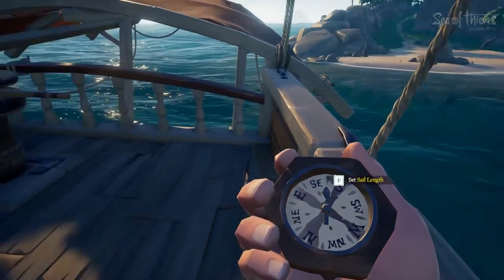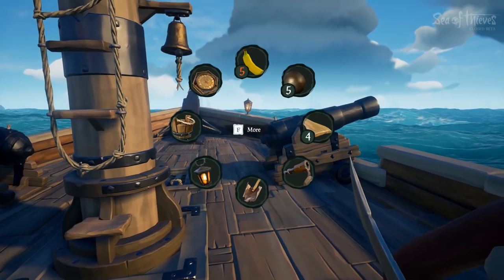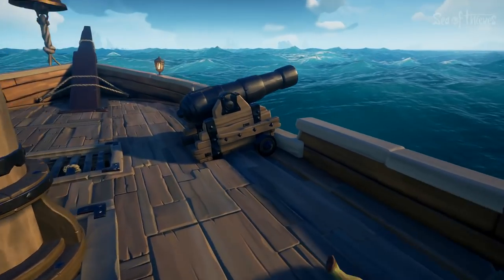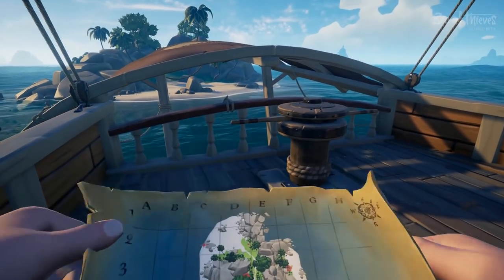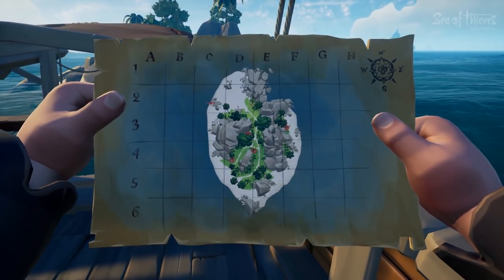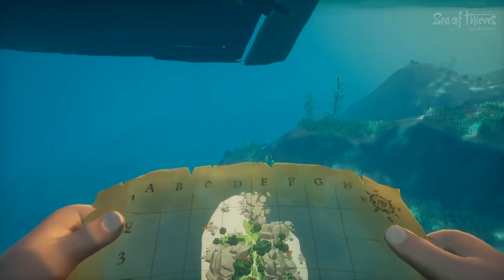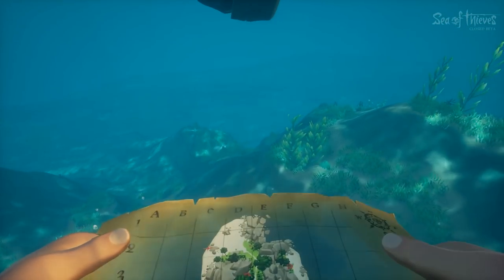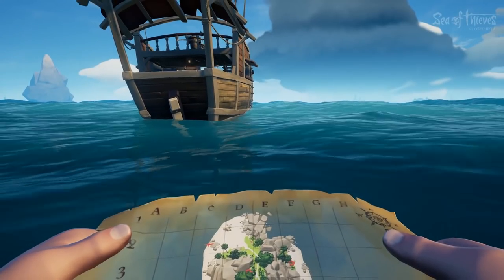And we are here at Barnacle Bay! Raise the sail, drop the anchor — you're gonna hear a bump, there you go. Once you get to your destination, check the map for your quest. Make sure the anchor is dropped. For some reason the anchor is not visible in the closed beta.